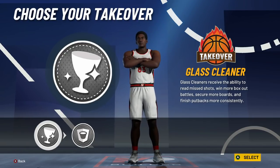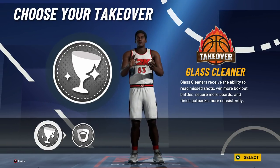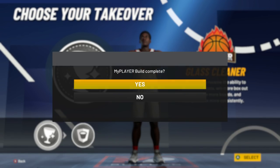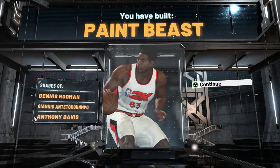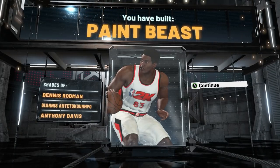This build is the best center build when it comes to inside. I'm going to go glass takeover — glass takeover is the best takeover. You're going to end up getting the paint beast build, compared to Giannis, Anthony Davis, and Dennis Rodman. This is the best inside center build.